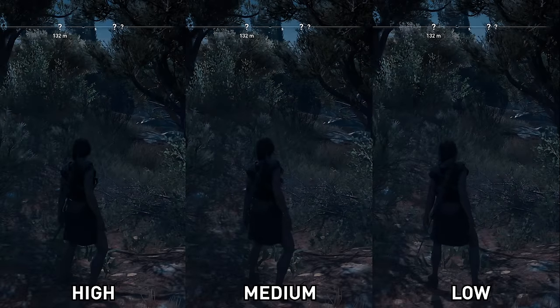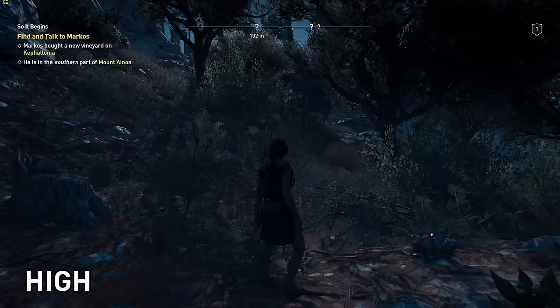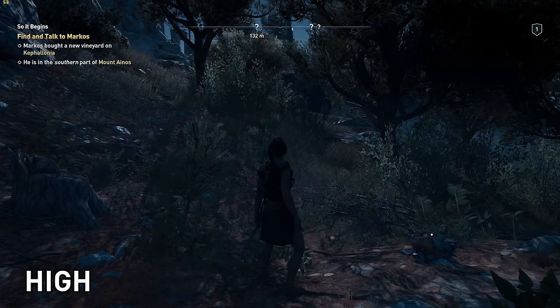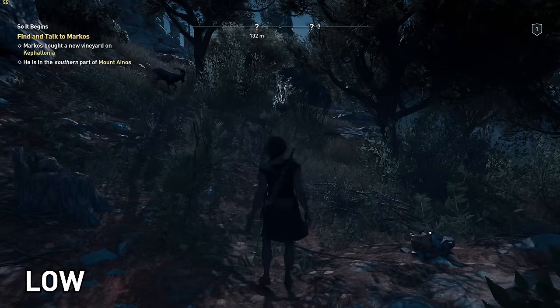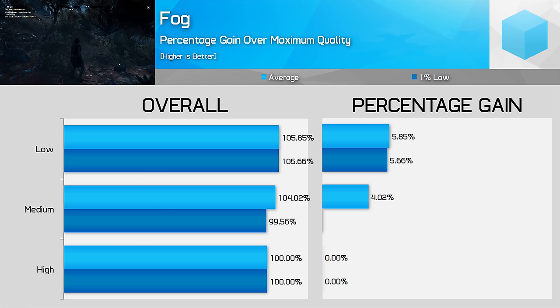Fog is a setting that has a very subtle effect in some areas but has a significant impact on performance. There was almost no difference between High and Medium, while Low appears to reduce fog density to a minimum level. Turning Fog down from High to Medium improved frame rates by 4% on average — a pretty large difference considering the minimal visual change, though you'll only see this improvement in areas with fog. Low could also be a decent option if you want a bit of extra performance at the expense of basically removing most of the effect.